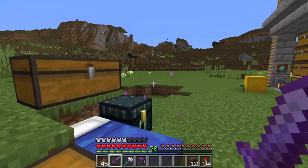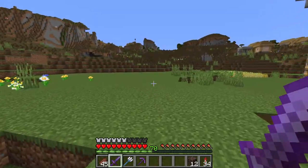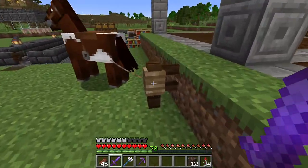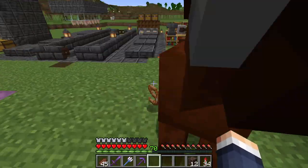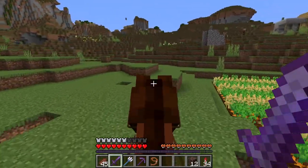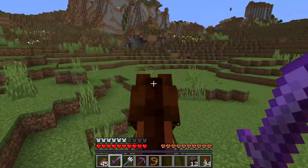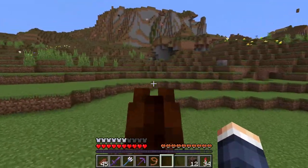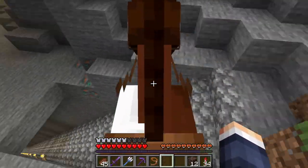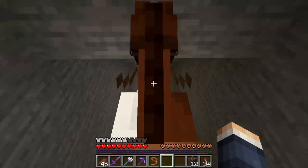I used to have a sugar cane farm down at the zombie spawner, but since I don't go there as much anymore, I need to set up a sugar cane farm on the surface here to maintain a steady supply. I'll grab some sugar cane while I'm there getting the soul sand and bring it back to plant a farm here.